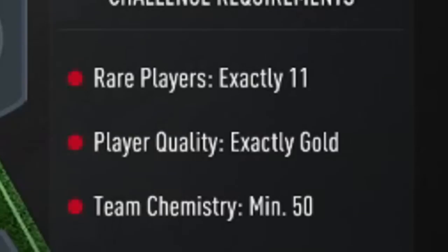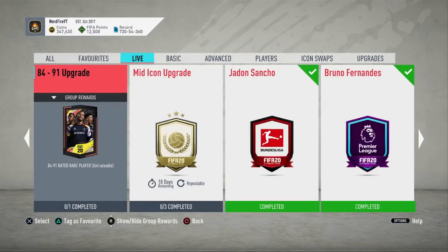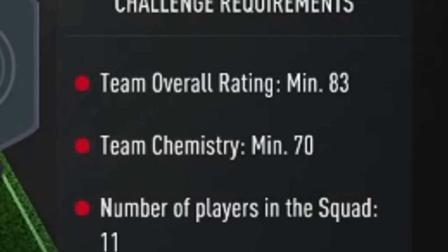Today we are back with a brand new pack opening video. EA dropped the 81 plus double upgrades and Foot Birthday is out, so hopefully we can pack a Foot Birthday from the double upgrades. There are also some 125k packs - we've got five of them to open, plus 10 upgrade packs. The 81 plus SBC requirements are: rare players, exactly 11 players, gold quality, team chemistry minimum of 50. EA also dropped an 84 to 91 upgrade requiring a minimum overall rating of 83, 70 chemistry, and 11 players, though you only get one player back from that one.